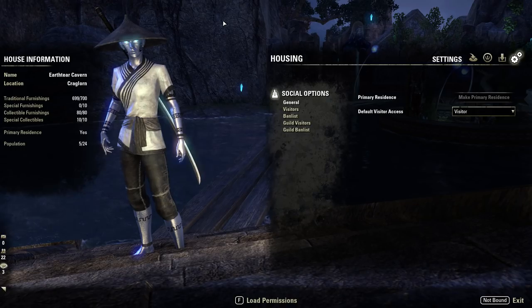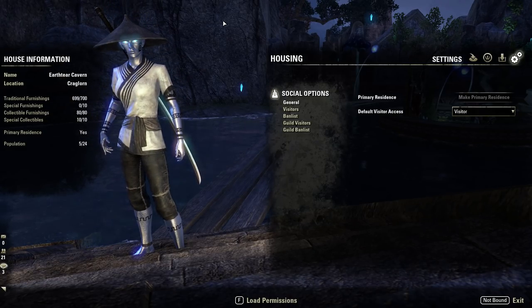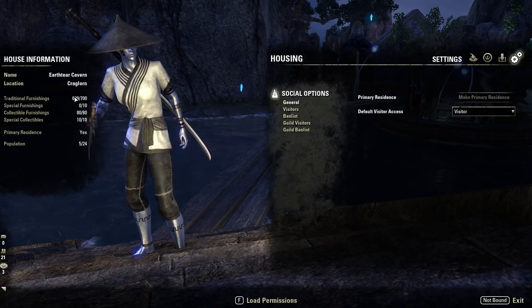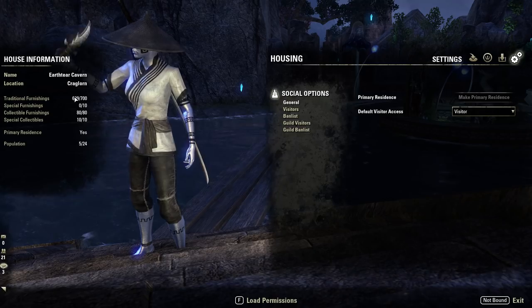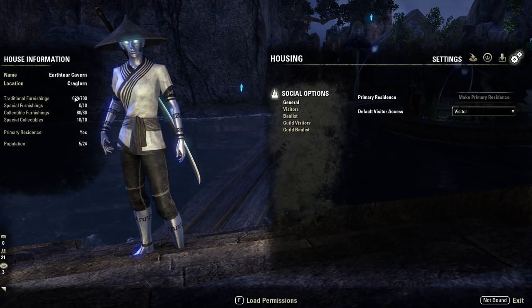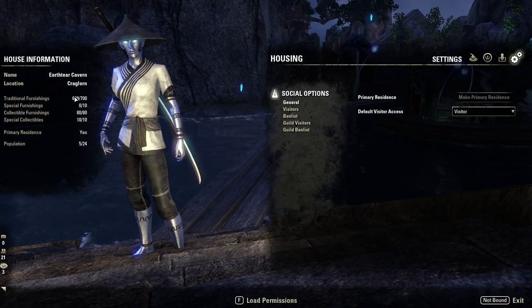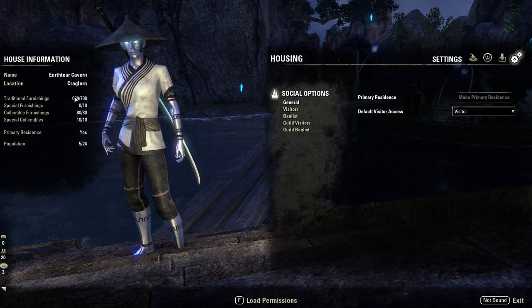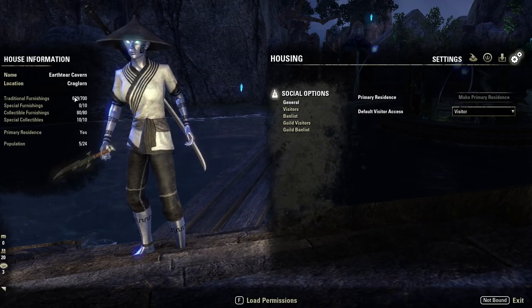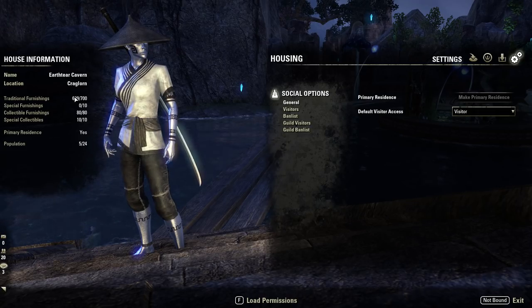Now let's look at the House Information tab on the left, which is also pretty important. You'll see different labels for furnishing types. Traditional Furnishings covers almost every furnishing — structures, anything you can climb, objects, statues, plants — it's probably going to fall into this category. This total represents the amount allowed in your house, and different house sizes have different amounts. If you have ESO Plus, you double it — so the biggest house has 350, but with ESO Plus you get 700. Special Furnishings — I honestly have no idea if these exist; I've never found one.